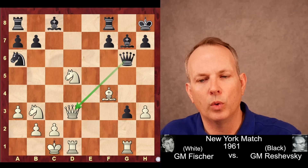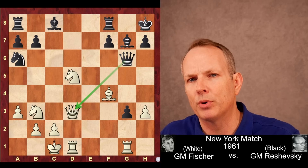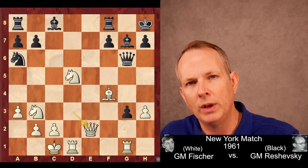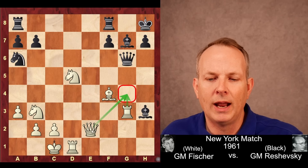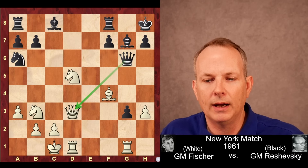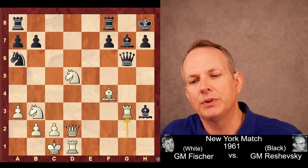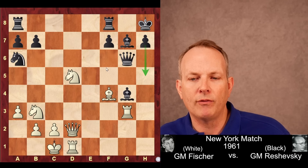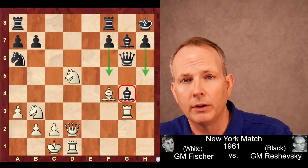King to h8, bishop f4, queen to g6 — offering the exchange of queens. Here Fischer makes an imprecise move: queen to d2. More accurate is queen to e2, because after bishop takes h3, rook g3, the rook and queen both control the g4 square — we'll see why that matters in a moment. Queen to d2, and now bishop h3, rook takes g3, and Reshevsky is able to play bishop to g4. What he wants to do is play h5 or f5 and use that g4 bishop to block the g-file, forcing Fischer to find another way through.